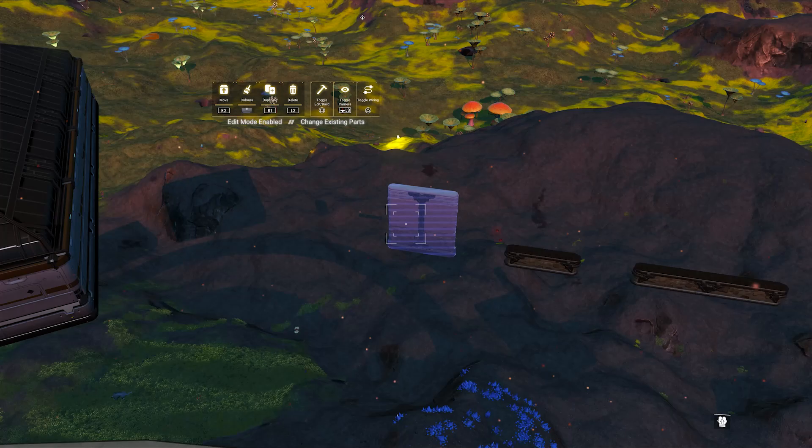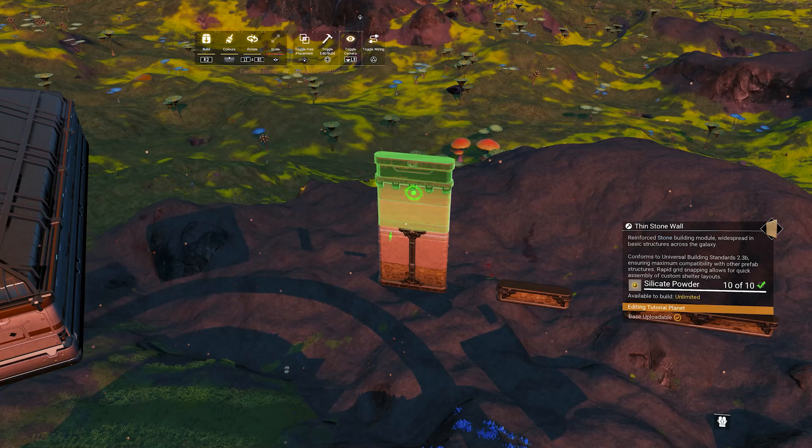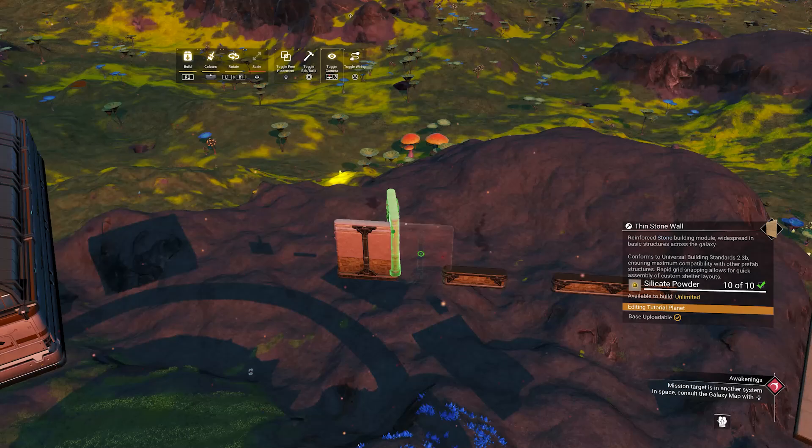One more issue here is that if I duplicate this wall, I cannot cycle to the other part in the menu — the option simply does not show up in the control bar. But if I duplicate the floor, cycling works just fine. I'm not sure which other parts this is happening with, but it seems some of them are missing the cycle part option.